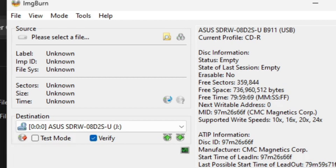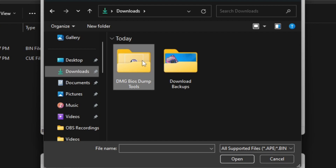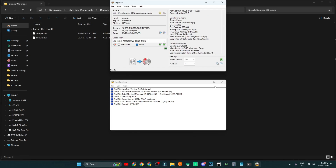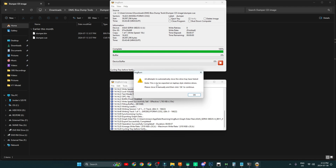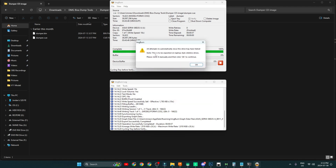Put the blank CD into our DVD/CDR burner. Then navigate to the little folder icon beside 'Please select the file,' go to your downloads folder, navigate to the DMG BIOS Dump Tools folder, then the Dumper CD Image folder, and select dumper.cue. Then click 'Write to disk.'